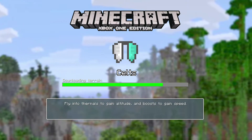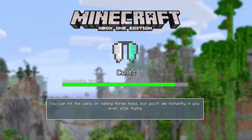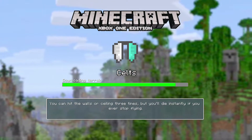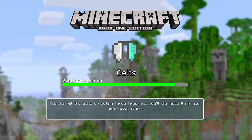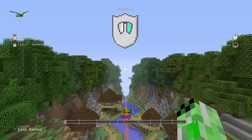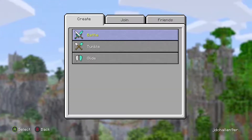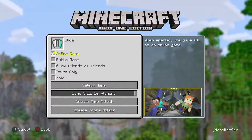I forgot to pick Cavern, so I've got to exit out of the menu and create that all over again. That's my worst mistake. Sorry about that — I forgot to pick Cavern, so I've got to set it up again.